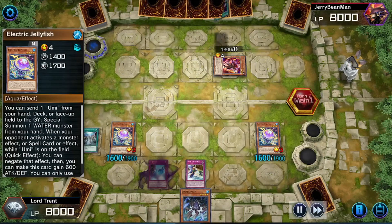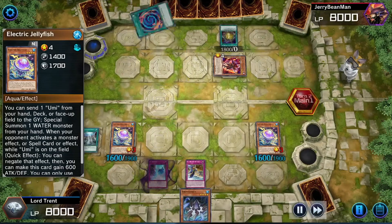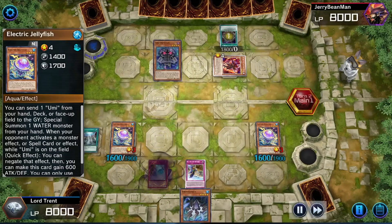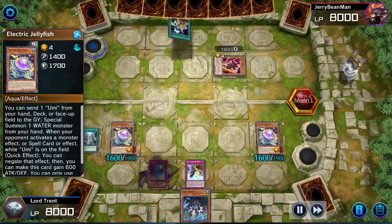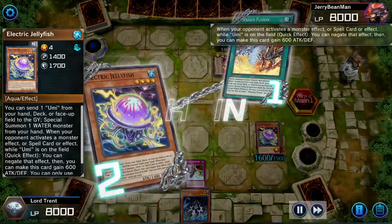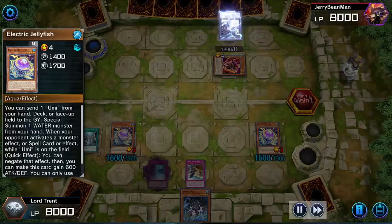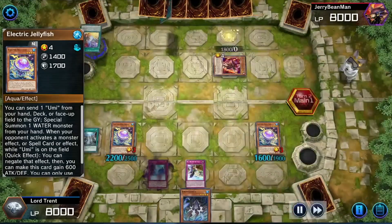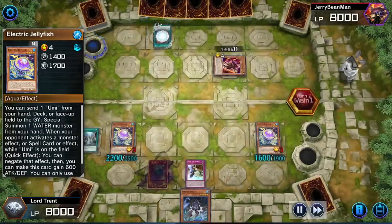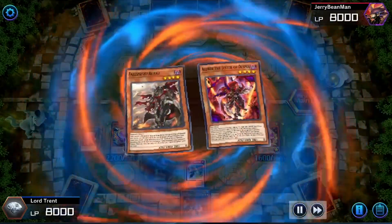Despia has a bunch of interruptions and can play through almost anything as long as it's not Rivalry. They can pretty much play through every single Floodgate interruption in the game. They're going to go for Branded Fusion — I have to negate that. Branded Fusion is like a plus four. Whether you have Ash or a negate, you must negate Branded Fusion — always hold your negate for Branded Fusion.